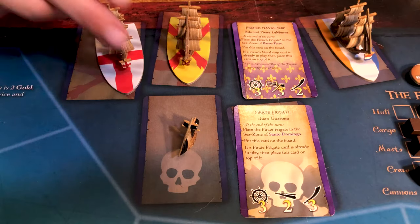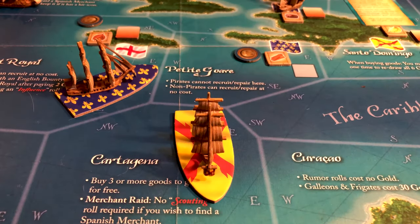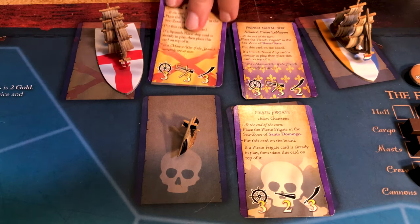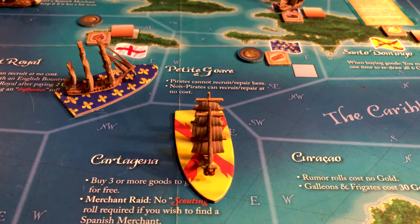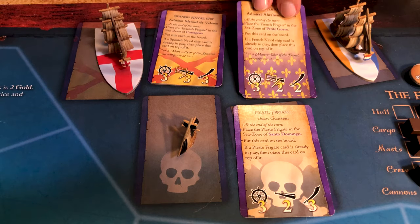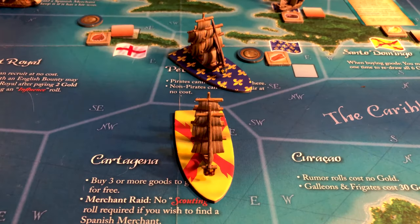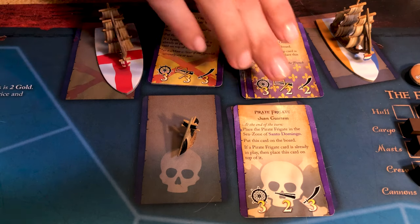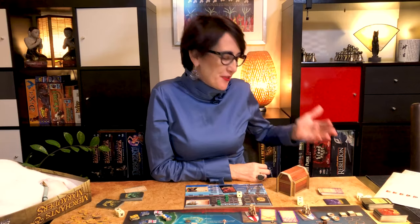This is also the time to move the new NPC ships. Move the miniature onto their new sea zone and the card onto their spot on the board. There can only be one admiral per nation or pirate type — if you draw one from a nation already on the board, just place the new card on top of the old one. Should that new one die later, the one underneath will re-enter the game in his own sea zone. If you run out of event cards, the game stops and the player with the most glory points wins.